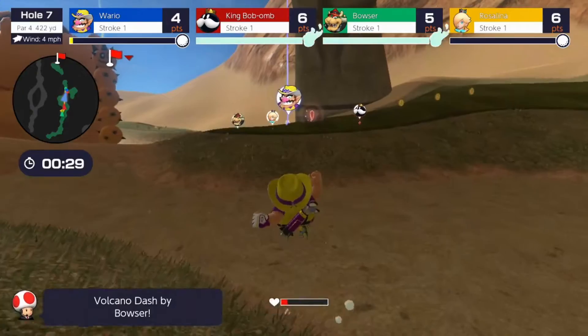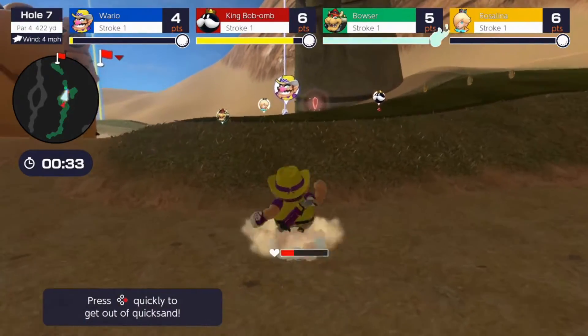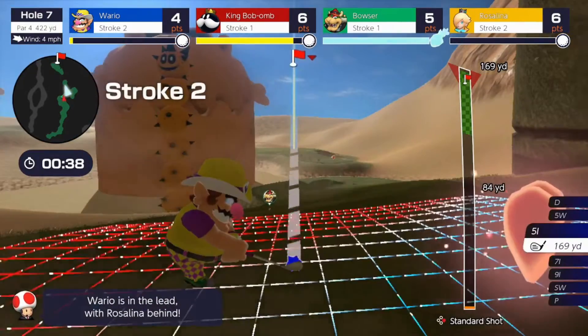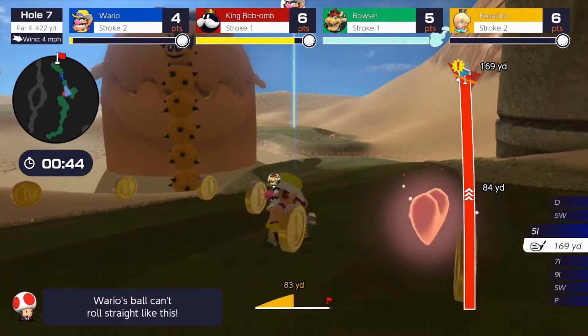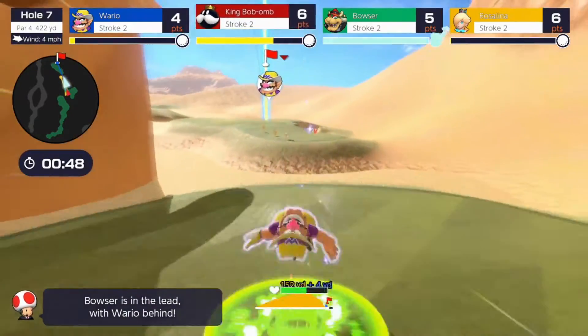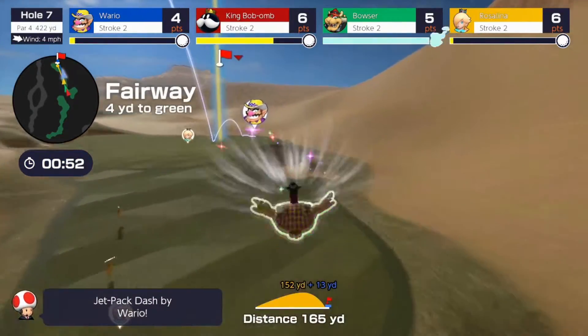You also have a stamina bar similar to Zelda, which shows how much you can run, and if it's filled enough you can use a special dash. Across the course you can find coins and stamina hearts, so you have to think about where you want to run. My only problem with Speed Golf is that it limits the other modes in the game, since they do basic victory animations and the AI works really weirdly in standard golf.